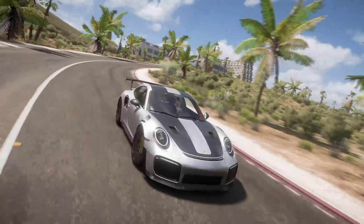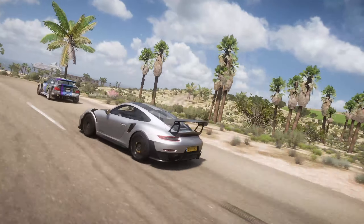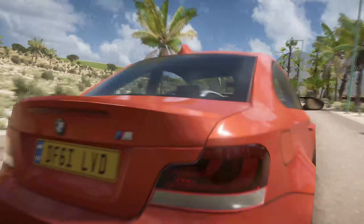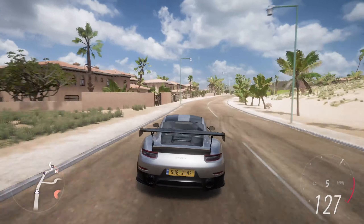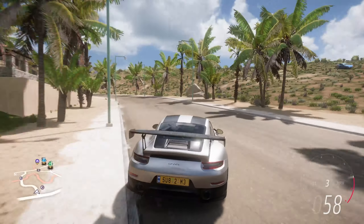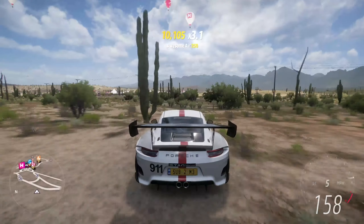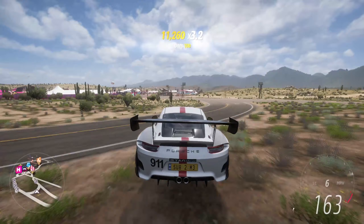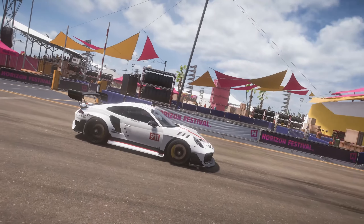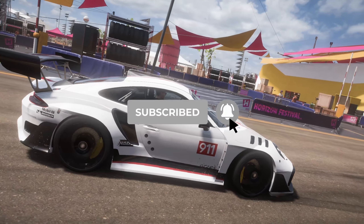The cover car for Forza Motorsport 7 — this is the Porsche 911 GT2 RS from 2018. Considering the absolutely wild aero package, it's even more impressive that it has a top speed of 211 miles an hour, or 340 kilometers an hour. It's one of the coolest Porsches in recent memory, especially with a black carbon bonnet. While it takes a while to get used to, it's a very capable and nice-to-drive car in Forza Horizon 5. Plus, it comes with an absolutely epic wide body that, combined with a good livery, makes it look like a proper race car.